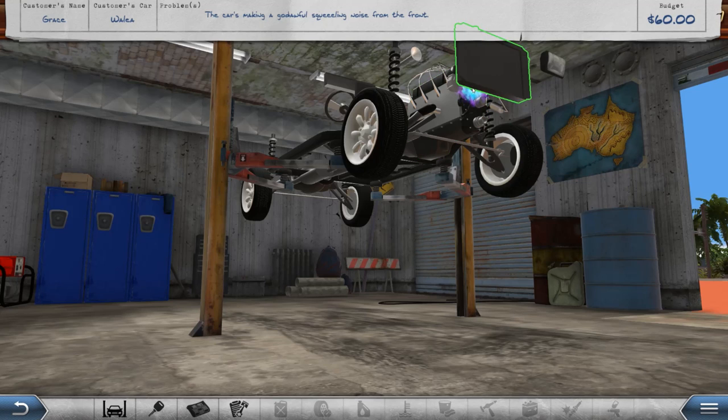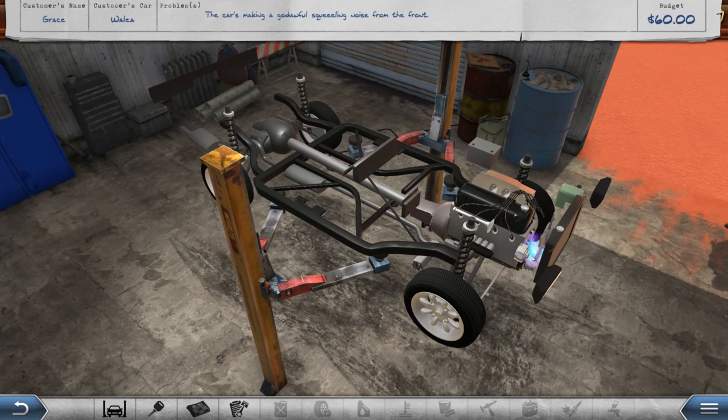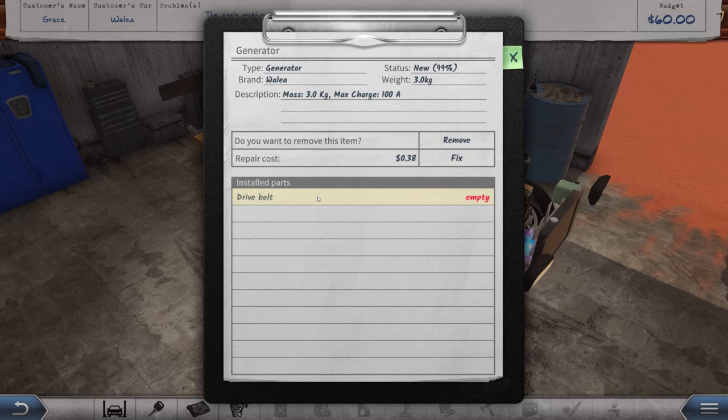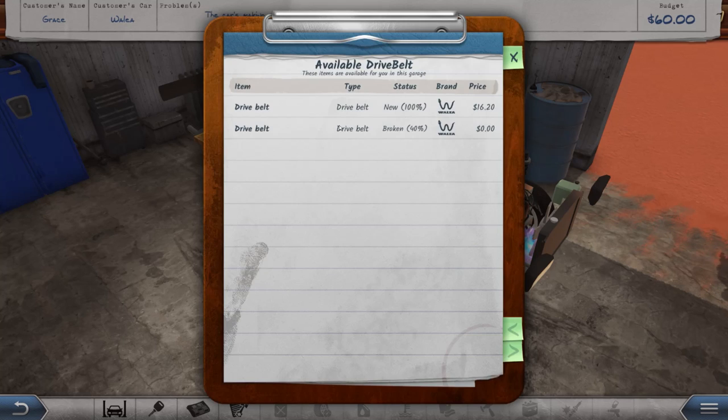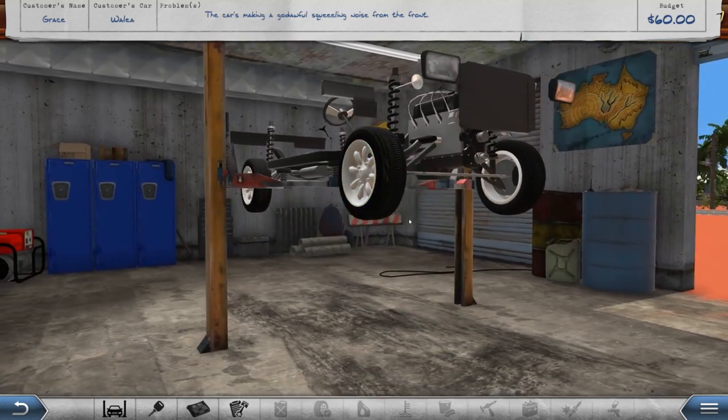We can't click the engine block — you have to be a little bit finicky here. We should probably just aim for the blue thing. I might have to remove some stuff to actually get in there. There we go, we got the generator. We need the drive belt, so let's put that bad boy on. We got a new one and a broken one — the broken one we don't want to reinstall, so there we go. We got the fan belt back on.